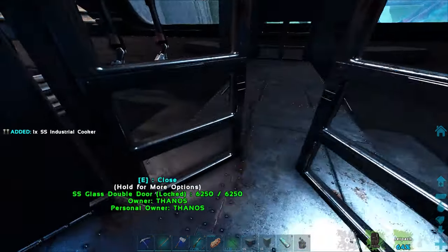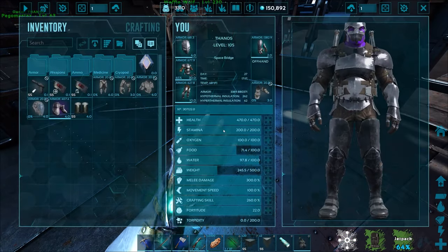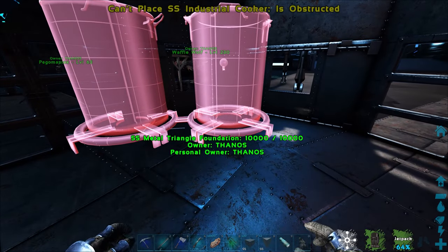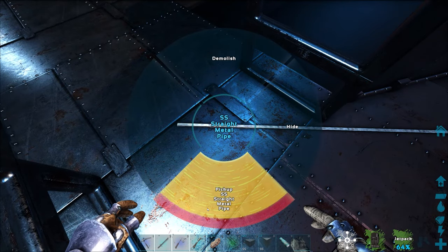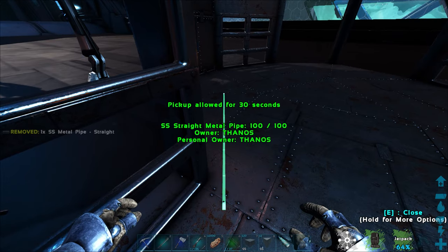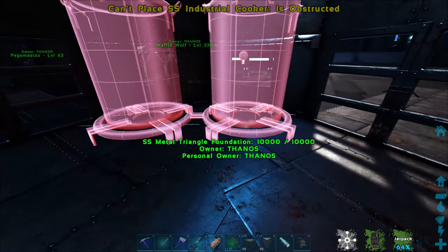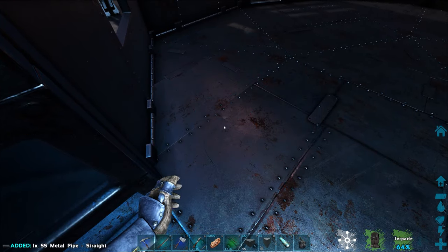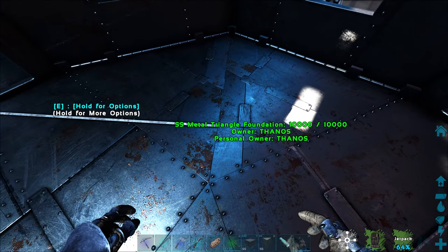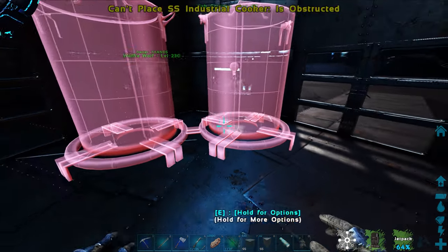Let me pick this up — there's a couple of wires attached to it. Okay, I think there's a way to have pipes within the foundation. It says it's obstructed rather than 'no snap point,' so let me pick up the straight metal pipe and place it down somewhere it's not obstructed. Look at that — it lines up pretty well with the two triangles right there. If this is able to be placed down here it's going to be amazing.